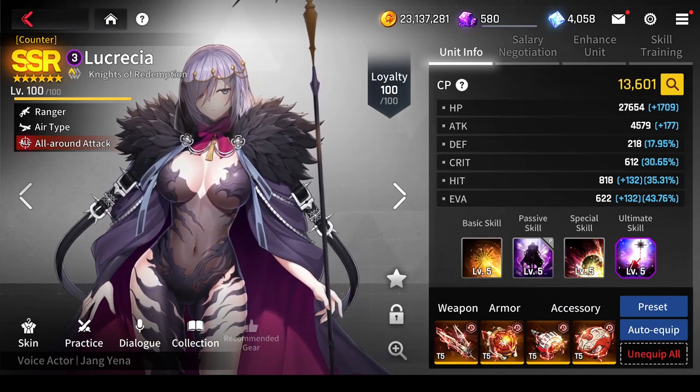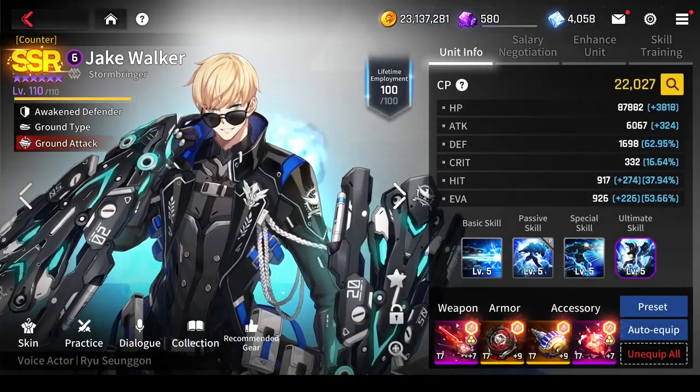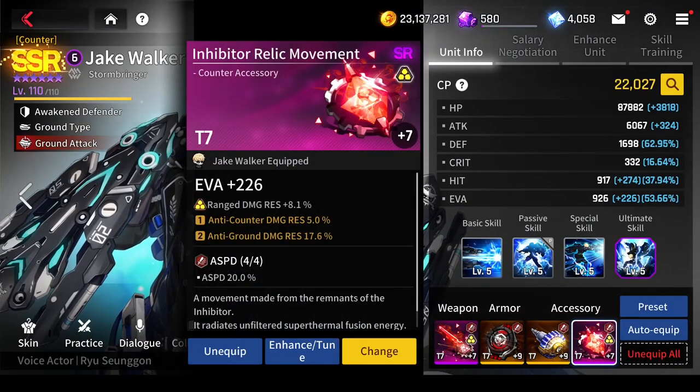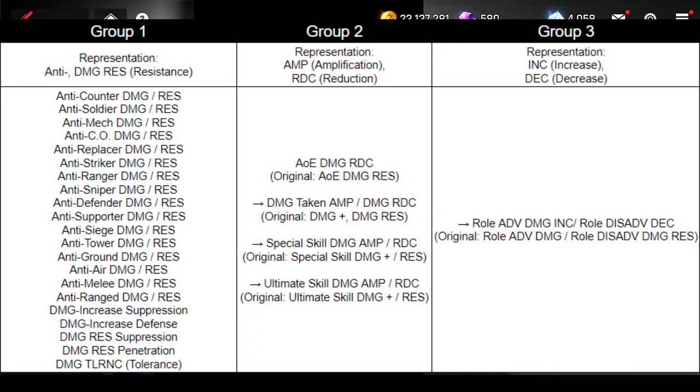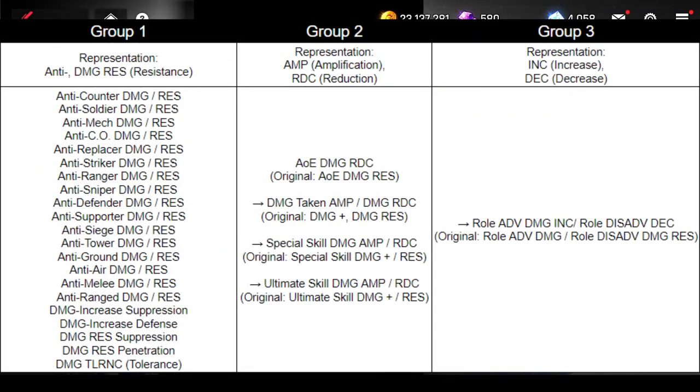Ranged, melee, anti-air, anti-ground damage, as well as type and anti-role damage, and all their respective resistances, all get mushed together into what's called Group 1 damage modifiers. Back in August of 2022, the game had a major overhaul to its damage formula and calculations, so the developers decided to share these changes with the community. Thanks to that decision, there is an official blog post with a ton of specifics about damage mechanics — I'll be linking it in the pinned comment below. It's not an easy read, with relevant information being scattered all over the place, but it's a great resource if you have questions you want answered. For now, let's focus on Group 1 and its place in the damage formula.